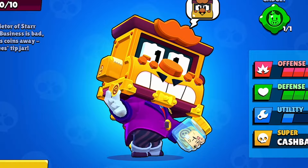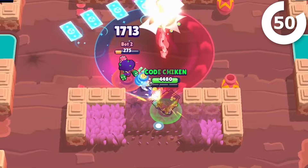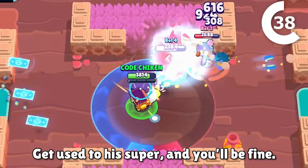Griff can do lots of damage quickly, and his super can lock down large areas with ease. Basically, he was tailor-made to destroy Hot Zone, and probably Heist too. Kind of similar to how you play Gene, you'll ping enemies from a mid to long range, just charging up your super little by little. Then you'll throw down your super and take the zone — and it really is that simple. Griff is not a very complicated brawler to play once you understand his super.